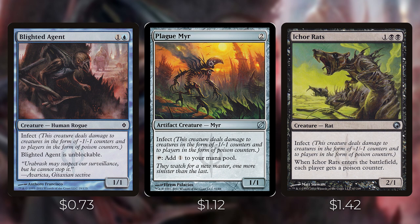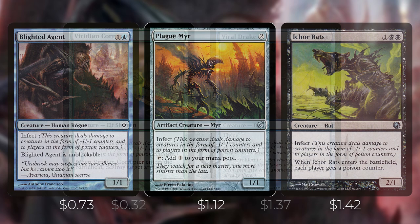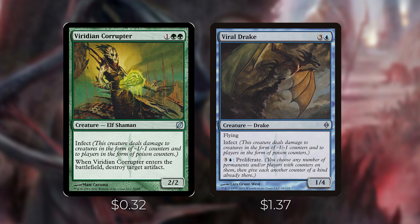Viridian Corrupter costs one green green with infect — when it enters the battlefield, destroy target artifact. This gives you another creature to copy with Volrath and some additional artifact removal. Viral Drake costs three and a blue with flying and infect, and you can pay three and a blue to proliferate. This is a great creature to copy with Volrath as it has evasion and infect, and you can pay four mana to proliferate and add additional counters to opponents and your own creatures.